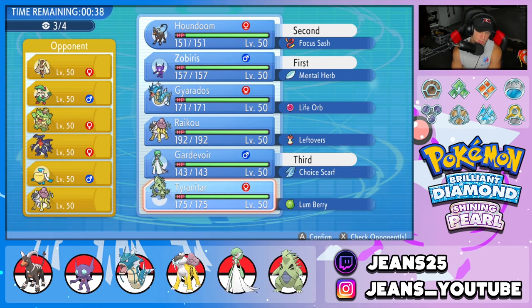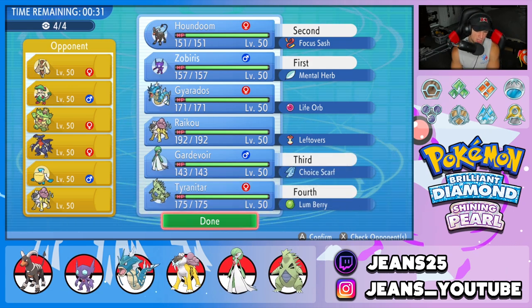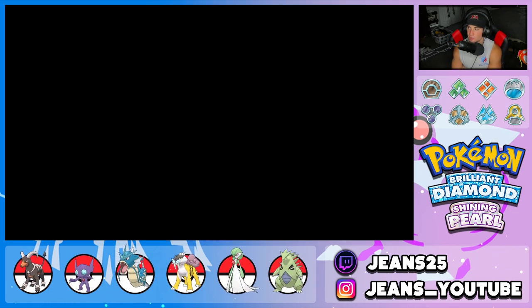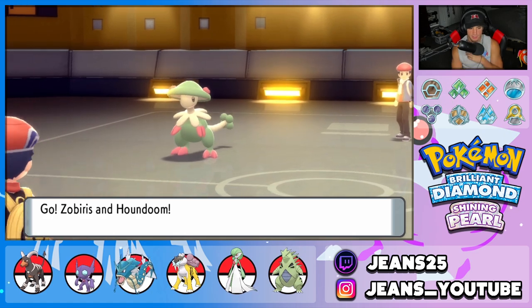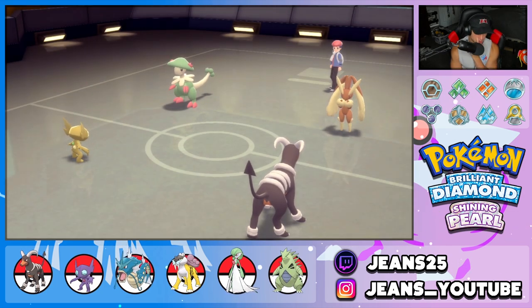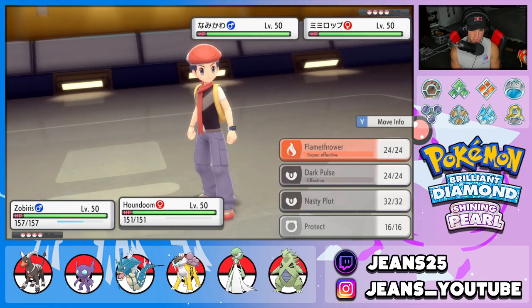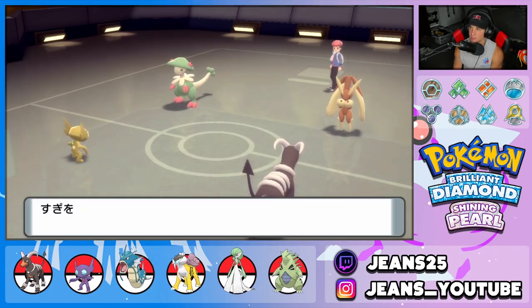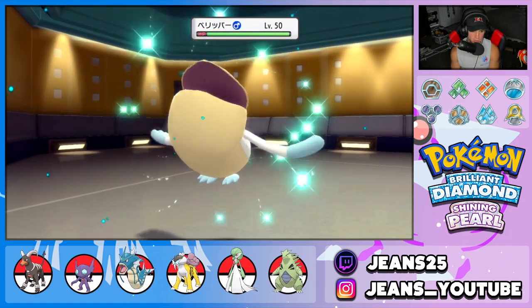We're locking in Sableye and Houndoom as our lead. The opponent leads Breloom and Lopunny. I want to Fake Out the Lopunny and set up a Nasty Plot with Houndoom. He swaps Breloom out, bringing in Pelipper, and we're setting up a Nasty Plot — I really like that turn. Sableye Fakes Out the Lopunny. Beautiful, solid first turn for us. He swaps Breloom and brings out Pelipper, but we've got our Nasty Plot set up.